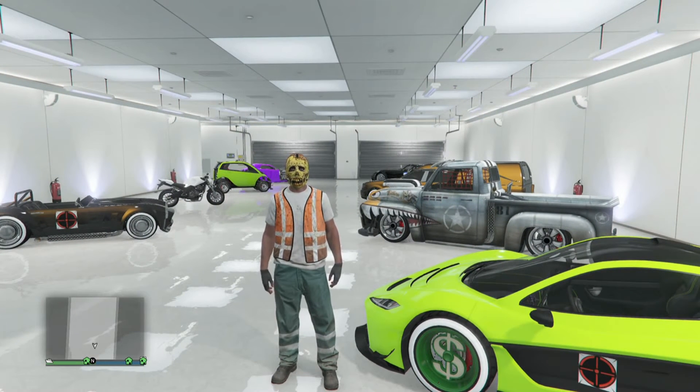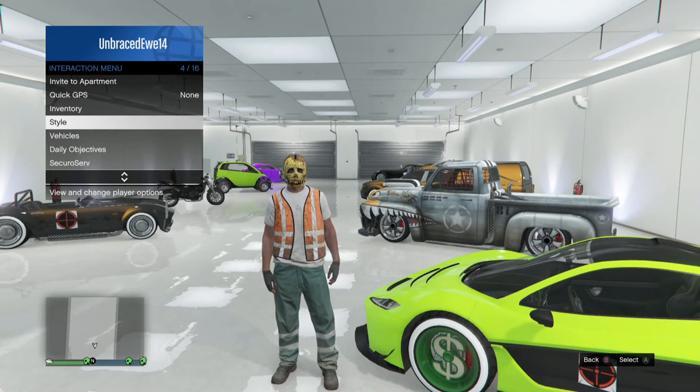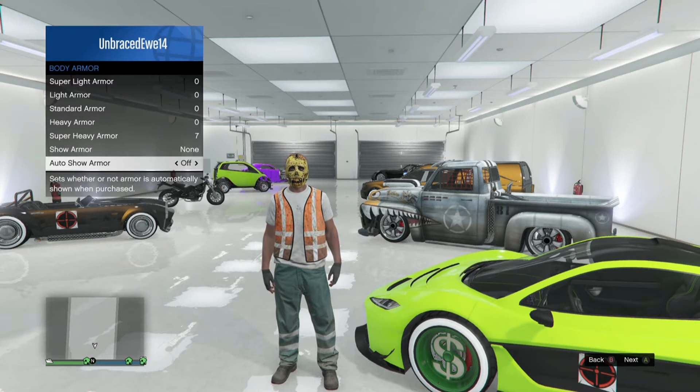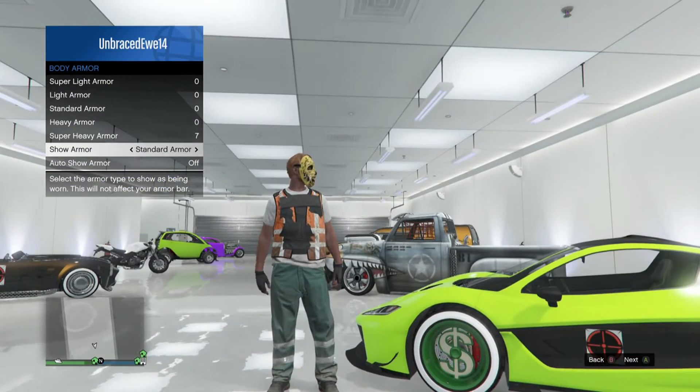So first what you want to do is go into your interaction menu and go to style, and equip the trashman outfit, like so. After that, just go to inventory, go to body armor, and then I suggest you put on the standard armor, because it's black and makes it look like it's ripped.